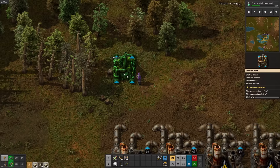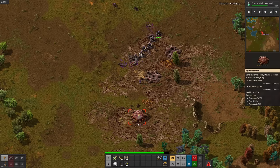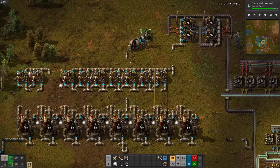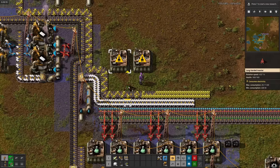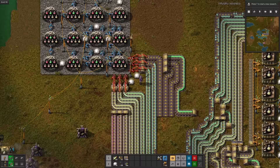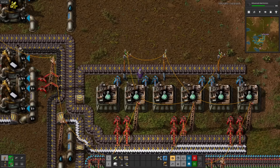Now for petrochemicals science. Even though we don't have advanced oil processing, might as well set up the entire cracking setup right now before I forget. Our coal patch is getting attacked pretty often now, but luckily we have guns and they don't. Time for plastic. And after the science finishes, let's start everything up. After throwing together some sulfur production, there's petrochemical science — which is totally not missing a long inserter. Let's get this back over to the labs. Looks like the science packs are starting to turn blue, which means they're now out of order. Fixing it would take a while, so too bad.